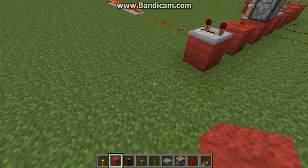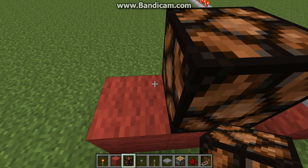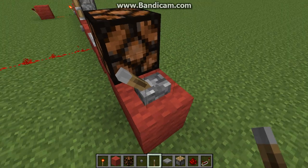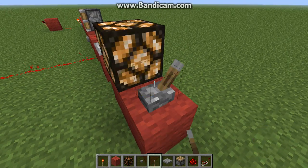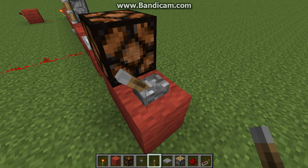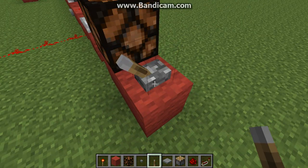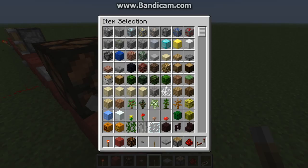There is one other new block - the redstone lamp. Of course, it acts like a lamp. You just put down some light, and it can just go. It'll just light up when it's powered, and turn off when it's not. Yeah guys, that's the end of this video. Bye.